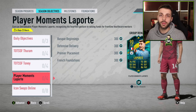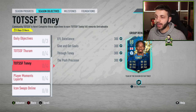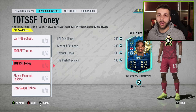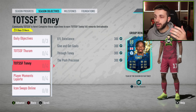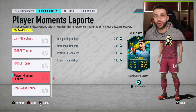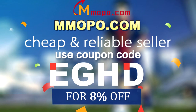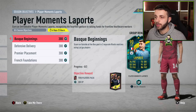EA have released yet another objective. Yesterday Team of the Season started — we've got two TOTS, EFL and the community voted. We now have TOTS Fofana and Toni to complete, as well as Player Moments Laporte. Today we're looking at Player Moments Laporte. If you enjoy these advice videos, drop a like and subscribe. Before we get into this, if you want to buy cheap Ultimate Team coins, check out mmopo.com and use discount code EGHD at checkout for 8% off.